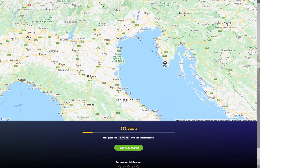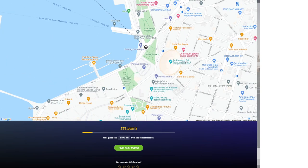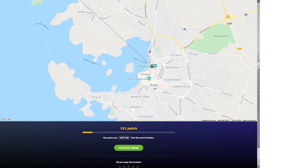I was very, very wrong. The correct location was Croatia — it was in Croatia. It was the Roman Amphitheater and Underground Museum in Pula. There's that 'Carolina' parking sign we saw before. Realistically, nothing would have ever brought me to Croatia. I got 551 points; my guess was 3,077 kilometers from the correct location.